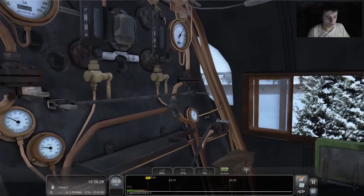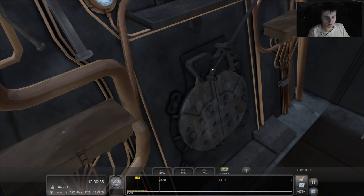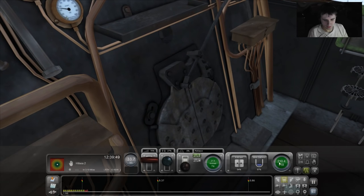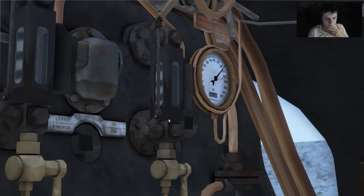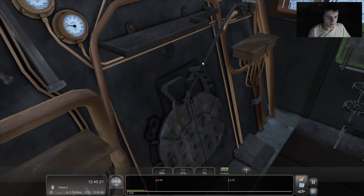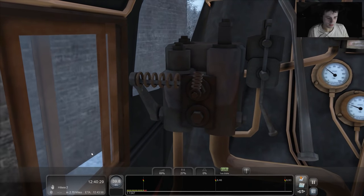I'm going to wind back the reverser a little bit and make sure we're still accelerating — yes, very gently. I'll open up the firebox and switch on the blower. Double checking — the blower is on. The firebox shut when I opened the heads-up display, which is bizarre, but I've reopened it. We're about 40 miles an hour now, about two and three-quarter miles from the stop. That's a fair old speed, so I might as well keep accelerating for now.